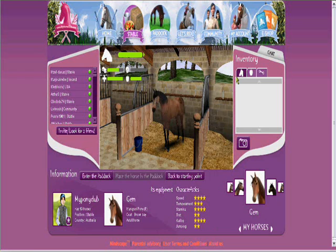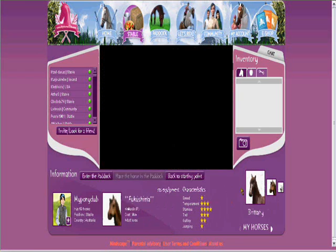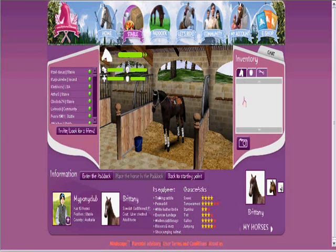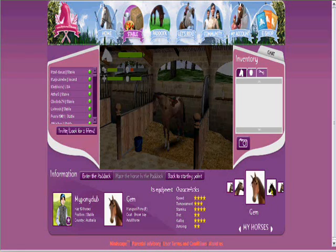By the way, you don't have to download this game. This is where your horses are. You see this tab with the horse head — if you're a new player or a player who has just gotten a new horse you'll find it here. If you click on it you can name it, but for all new players your first horse will be called MyHorse.